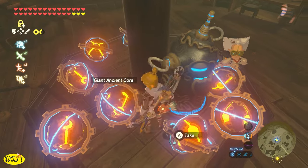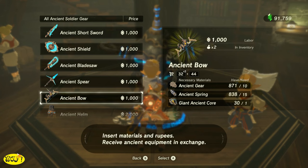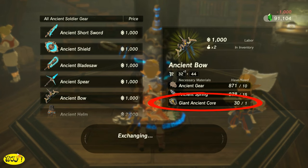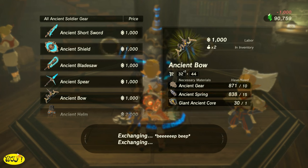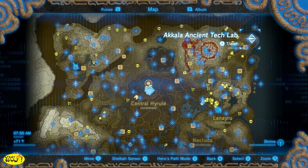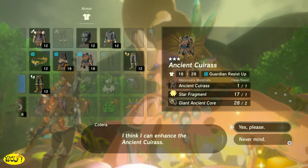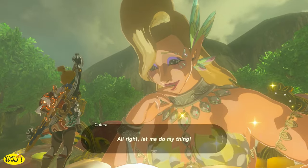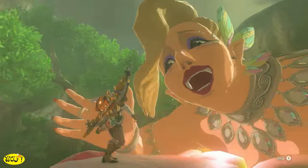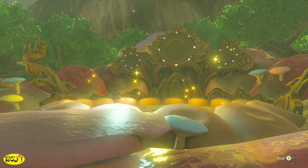Welcome back guys, Sherry here. I've recently had some of you ask me about giant ancient cores. We all need them — we need them to obtain the ancient bow, and we also need them to obtain the ancient shield. If you don't know where to get these items, you're going to head to the Akkala Tech Lab and speak to Robbie. We also need them to upgrade our ancient armor, which you can also get at the Tech Lab. I'm going to show you how to get these cores right now.